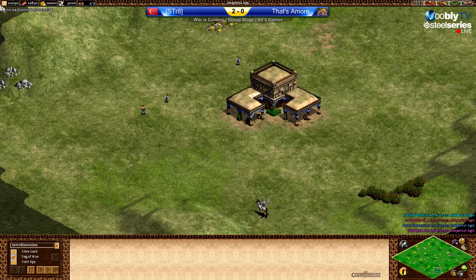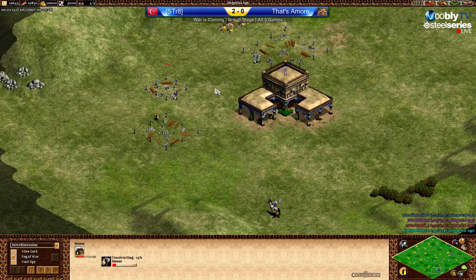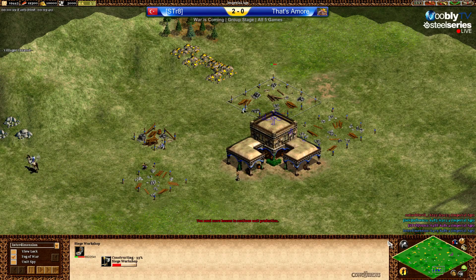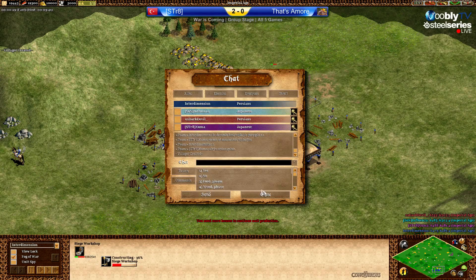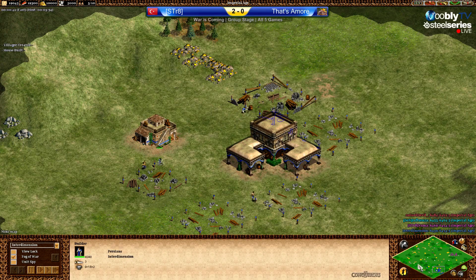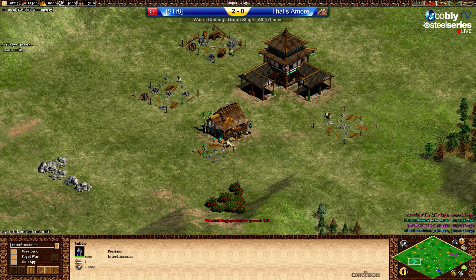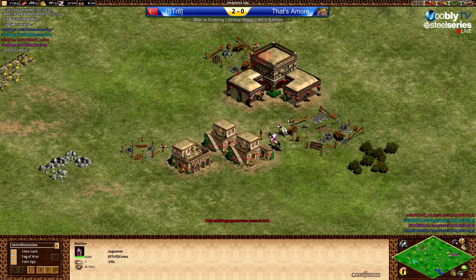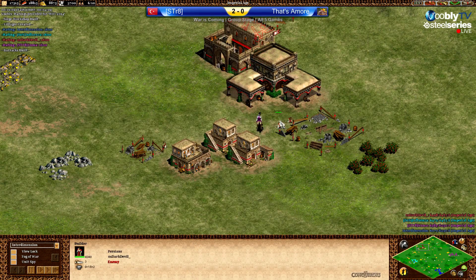Here we are in the first deathmatch game in this mini best of three. It's Japanese versus Persians. In blue we're looking at Interdimension facing Influenza, so Persians against Japanese. In purple we have Japanese against Persians — that's Xuma against Dark Devil.